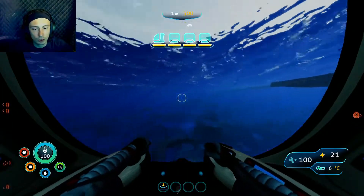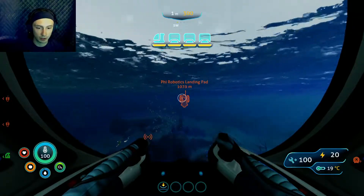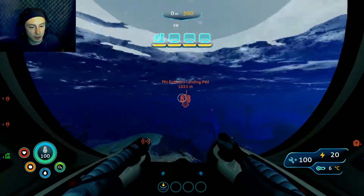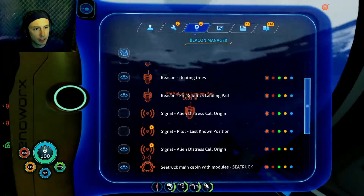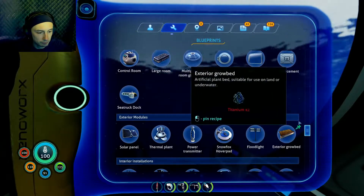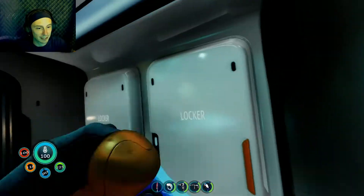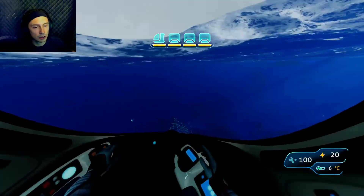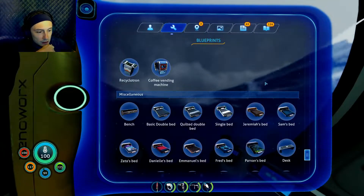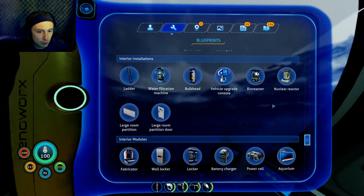We're building a miniature base so we can stay up on land and build the snow fox pad. I believe I have all the supplies I need. Let me check really quick because it would suck if not — you make it with a wiring kit and titanium. I'm second-guessing myself. Yep, there's the wire. Now I'm wondering if I can check what it takes to make the snow fox... it's not letting me, which is weird because I swear I have the blueprint unlocked.